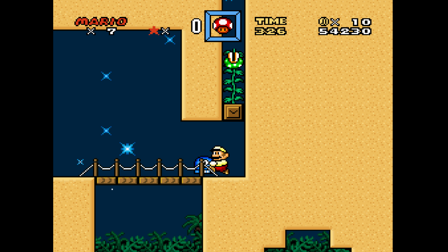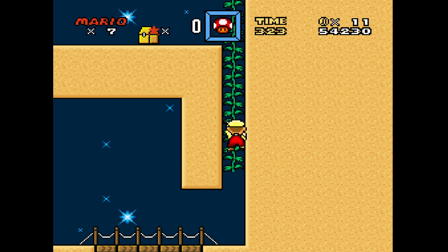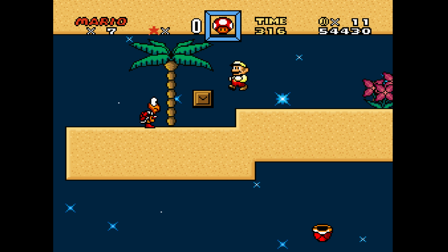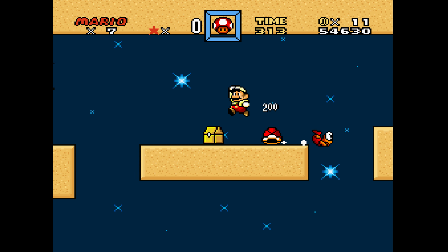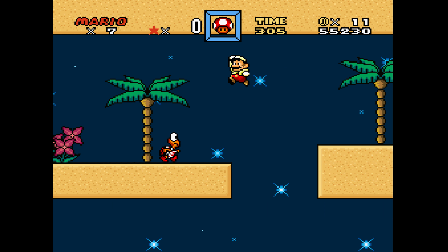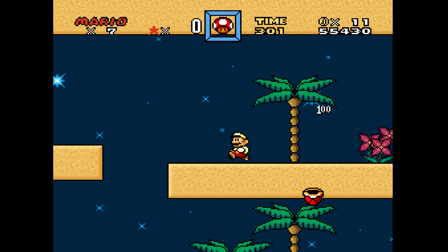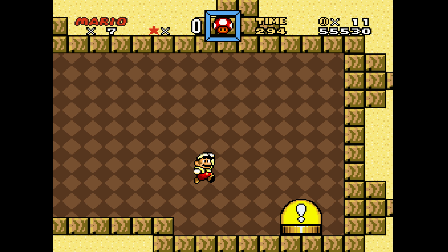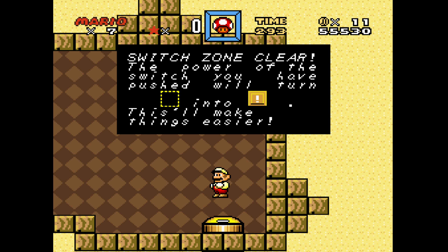So is this like Puzzle Land, or is it just go through the level? If you count hitting that P-Switch as a puzzle, I don't know what you're doing with your life. Did these not turn into coins? The power of the switch you press will turn empty cheese blocks into cheese blocks with exclamation points on them.